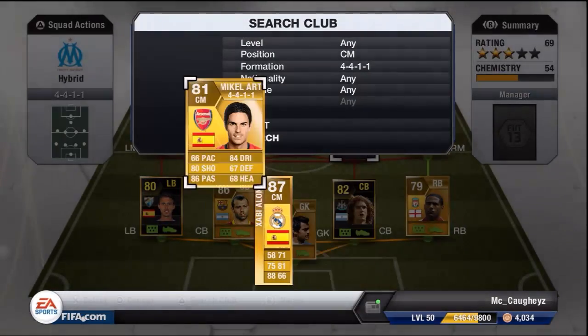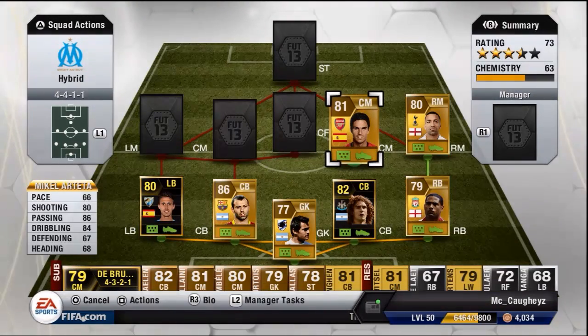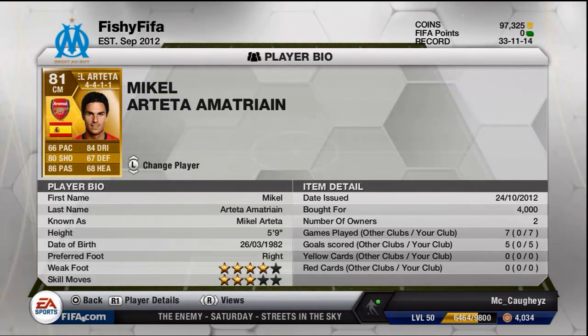At first centre mid we have Mikel Arteta. He's a very good passer off the ball and gets forward a lot as well. He's got a decent shot on him and a very good free kick. I paid 4,000 coins for him. I think he's my top goal scorer actually.